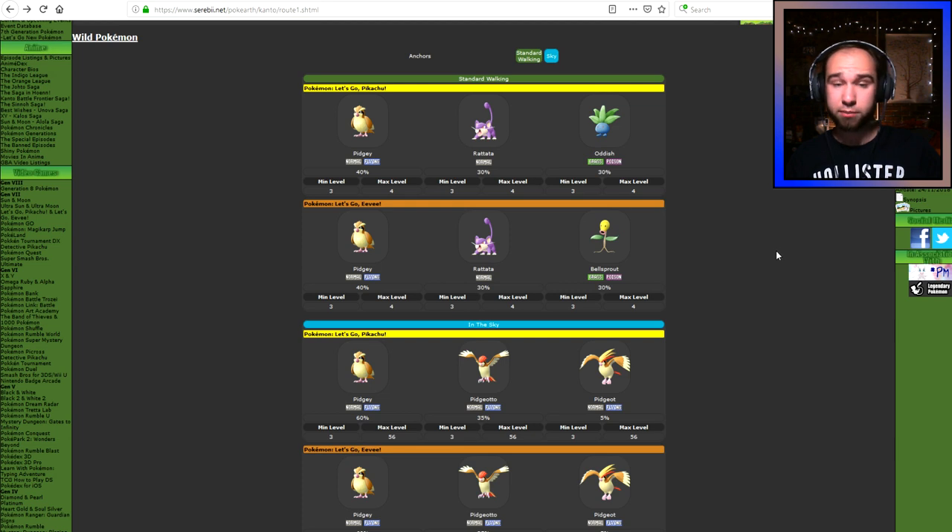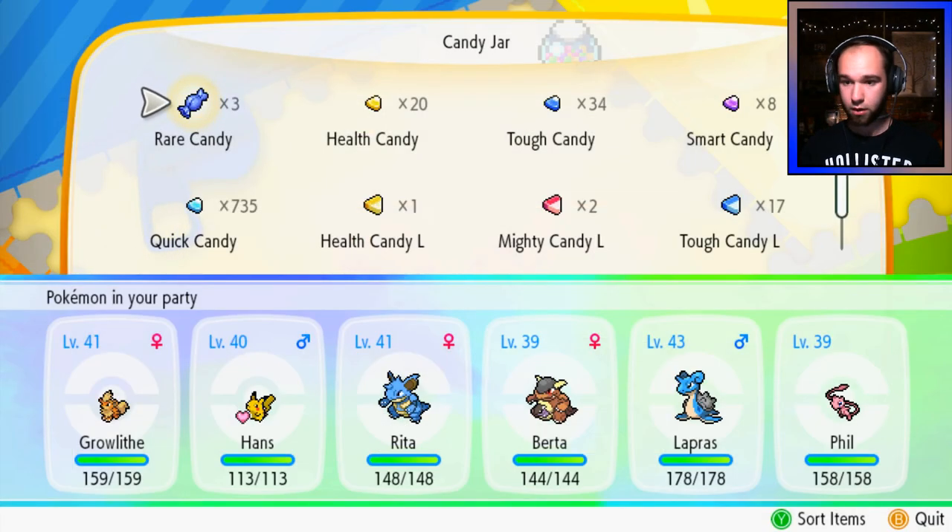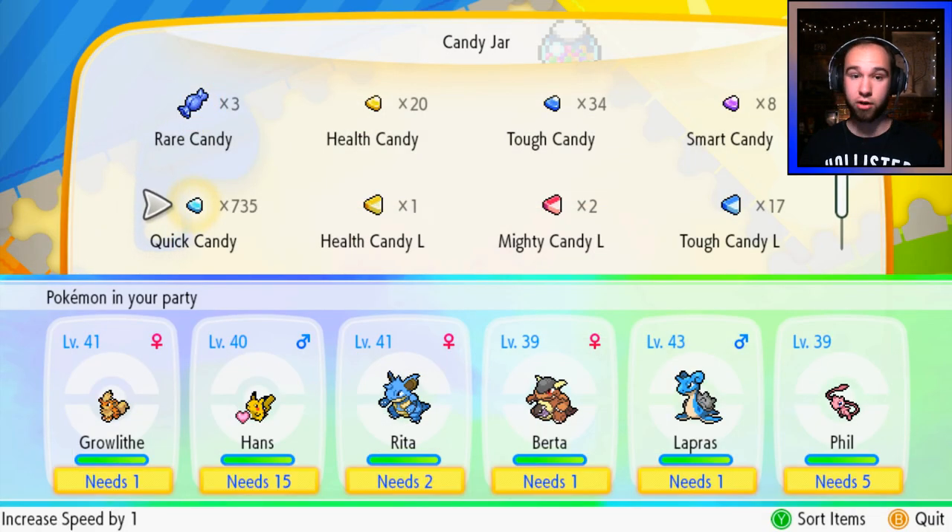So Route 1 is actually a great place to grind up speed candies, because you can catch Pidgeys and Rattatas. When it comes to chaining, definitely combo if you're wanting to do this. Because if we just quickly look back at my Let's Go Pikachu save, I have over 700 quick candies, and I did have quite a lot more. That's because I currently have a 50-plus chain of Charmander.